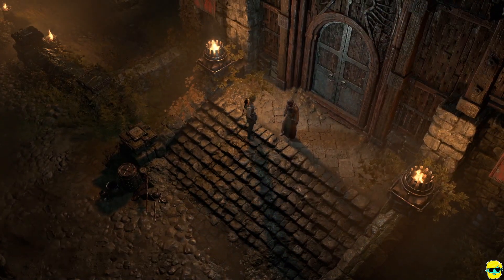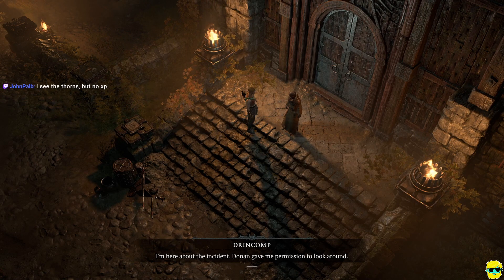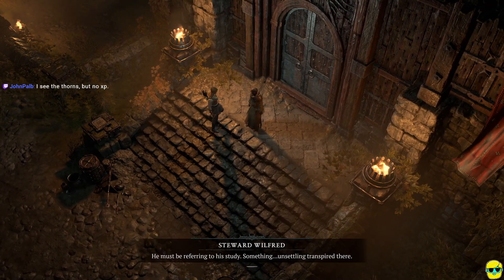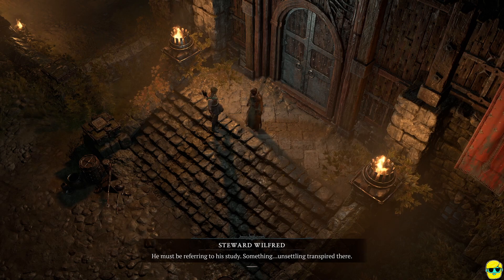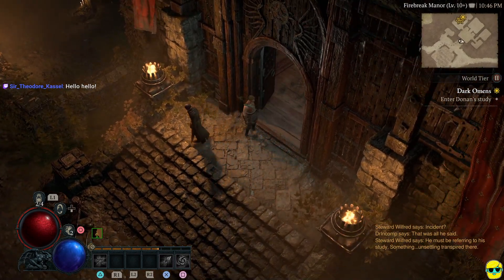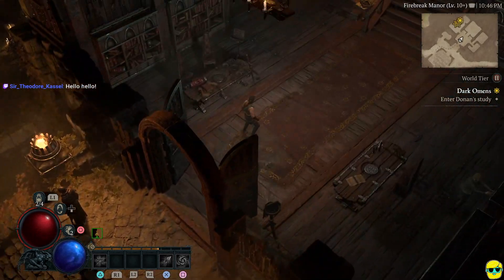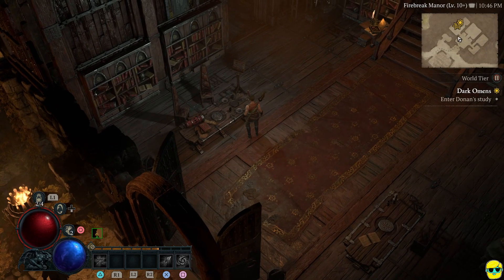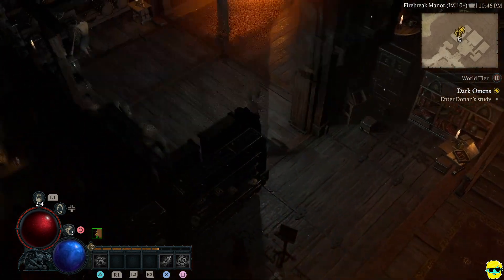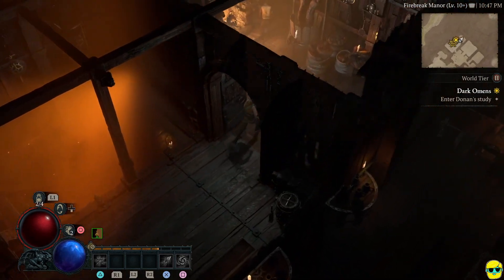Alright, let's go up here. 'Welcome to Firebreak Manor, traveler.' I'm here about the incident — Donan gave me permission to look around. 'Incident? That was all he said. Something unsettling transpired there.' So what else would it be, Wilfred? Boy, that's a big door. Look at the woodwork on this — this is amazing. They continued with the spike theme, it appears. People eating down — they got those chairs again. I just don't like the tapered design. Give me the big bench any day.